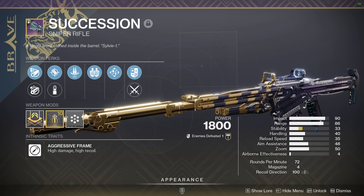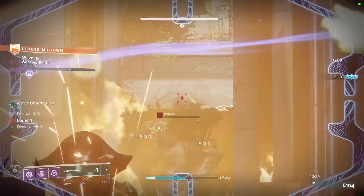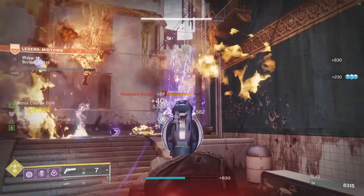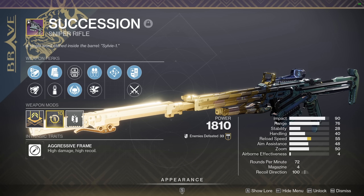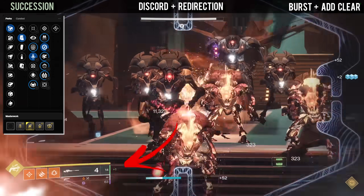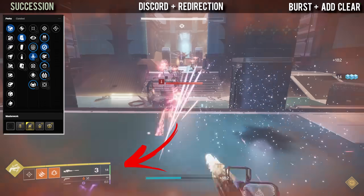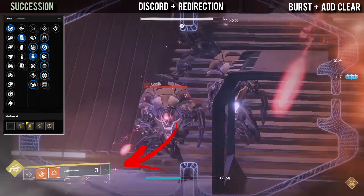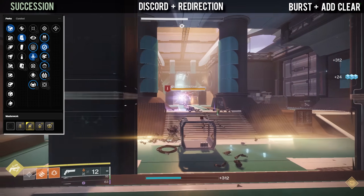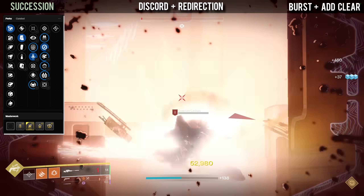Moving on we have Succession, and this weapon hasn't really changed much compared to its craftable counterpart. However, it does have a very unique perk combination that allows you to have infinite ammo. Discord and Redirection have a very fun and interesting synergy — Discord will refund you ammo on kill once activated, meaning you will be able to snipe red and orange bar enemies completely for free while also stacking a damage boost with Redirection. Each hit with Succession provides a stack of Redirection, and each stack is a 20% damage boost to your next shot against any major enemy.